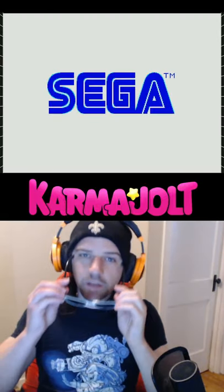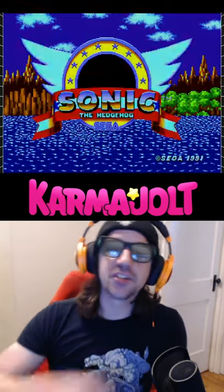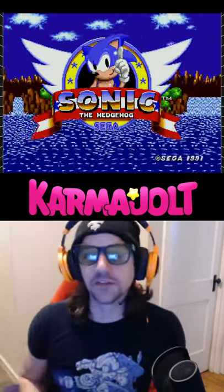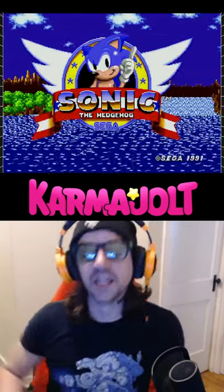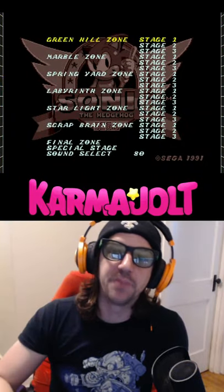I got one minute to explain this, so gotta go fast. The level select in Sonic the Hedgehog is super easy. On the title screen, hit up, down, left, right. You'll hear that sound effect, then hold A and press start — and bang, pick a stage.